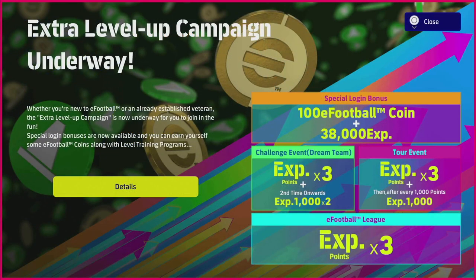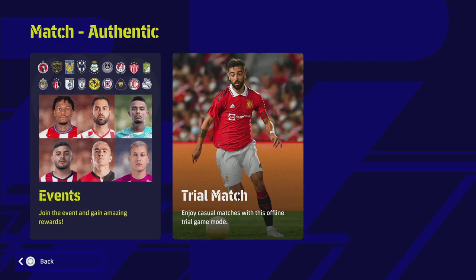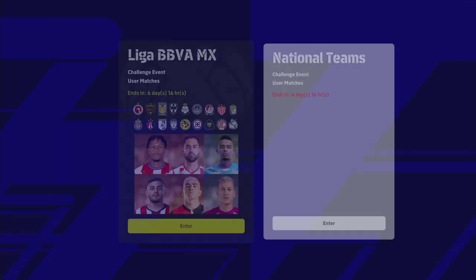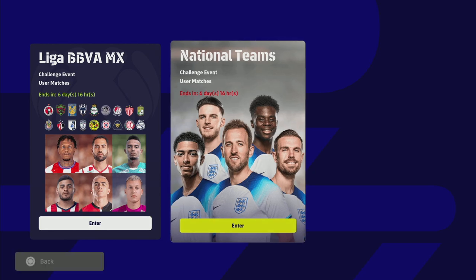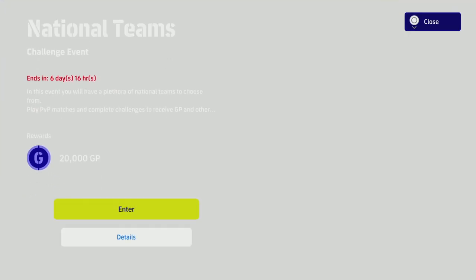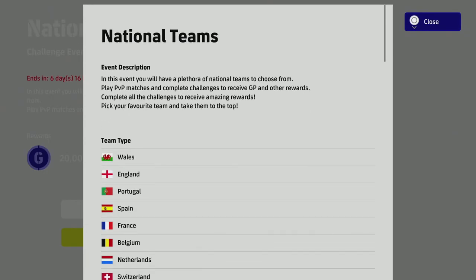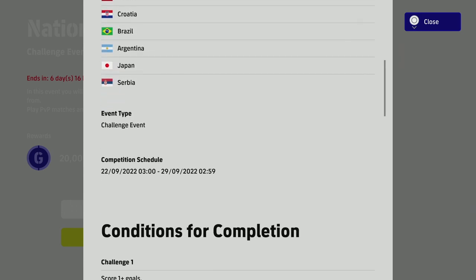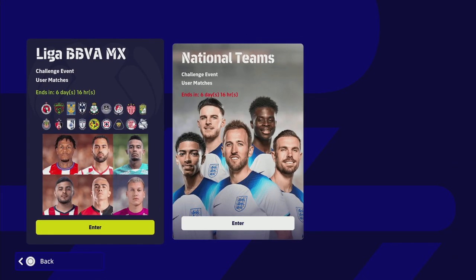Going back into the game itself, we also have a quick look at the authentic events and campaigns. It's rinse and repeat with the Liga MX — which is actually fun to play, less sweaty and less try-hard since the players aren't superstars. You also get the national teams with an ultimate prize of 20,000 GP. All you have to do is pick one of these teams and score goals, and it's the same in the Liga BBVA MX.